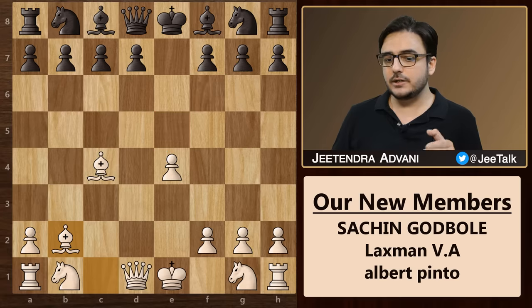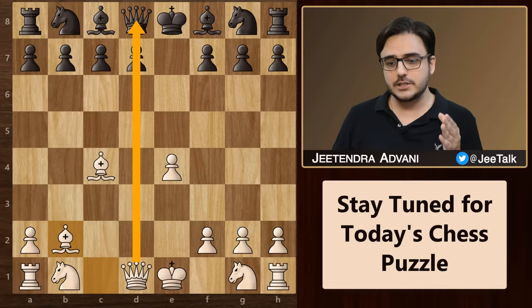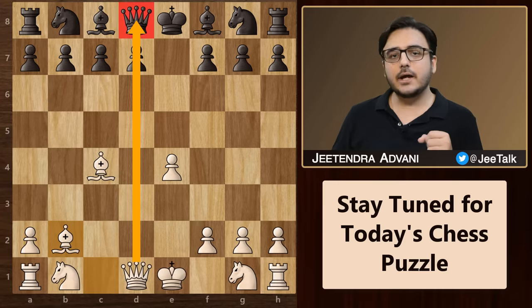In such a game, generally this d-file is very critical because it will soon open up and you might find some good opportunities to launch discovered attacks and attack black's queen, so keep an eye on that as well.